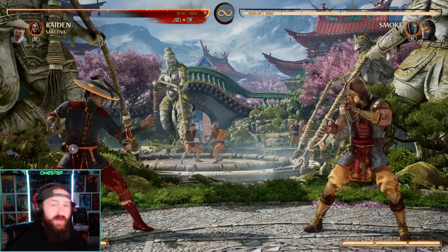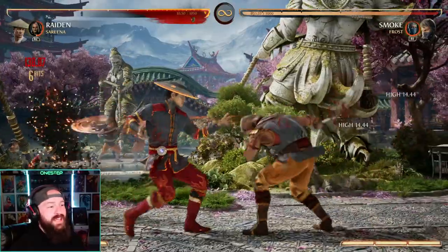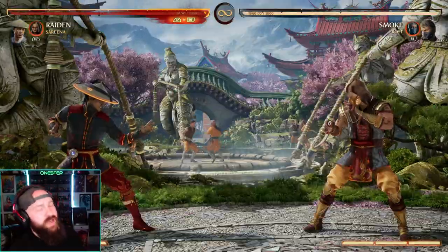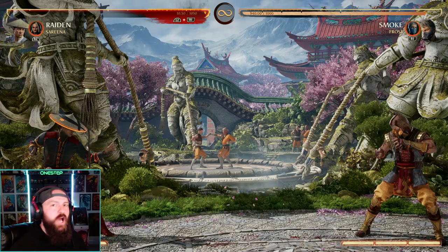My first choice is going to be Serena, and the biggest reason why is she's got two main utilities. She's got the awesome combo extension with her back cameo that any character can use twice. She offers great combo extension, and she also offers a nice fast projectile for characters that might not have one or just need help in their zoning game.